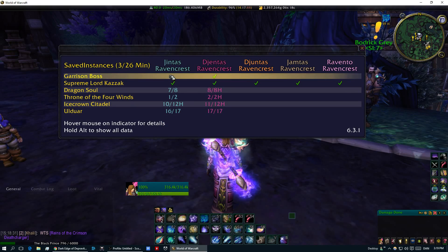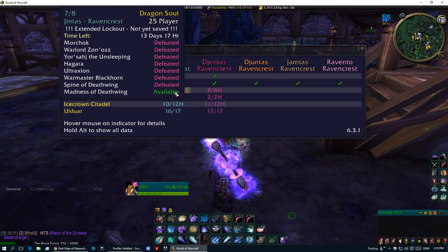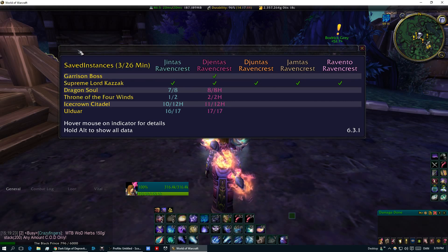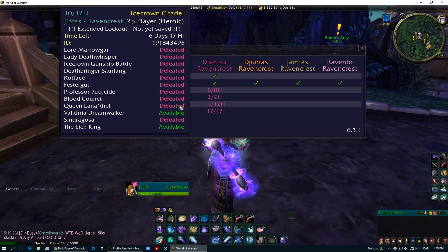Now I need to talk a little about what you actually need to clear to do it correctly. Dragon Soul — clear that on normal 25 man mode, not heroic, not 10 man normal, 25 man normal. The same thing is for Throne of the Four Winds — not heroic, not 10 man normal, 25 normal. Icecrown Citadel: 25 normal, not 10 man normal, not 25 heroic, just 25 man normal mode.